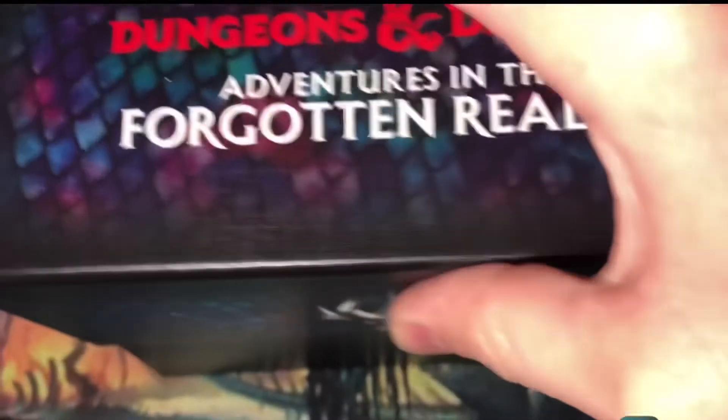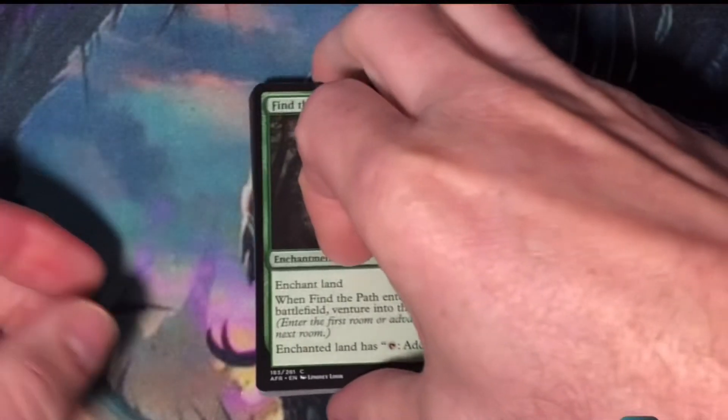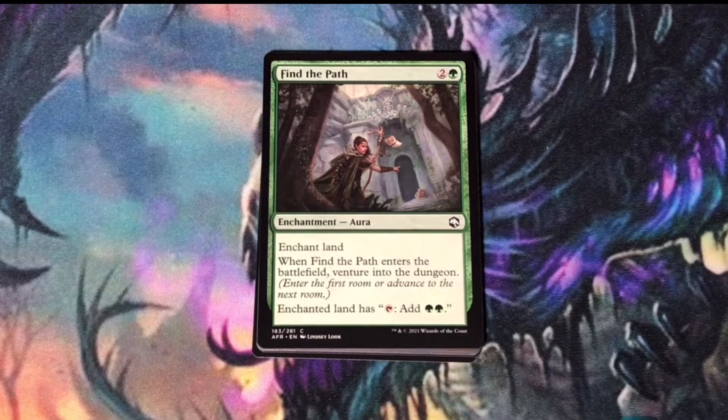Here's pack two. Find the Path. This is a card that works out pretty well in Limited, especially if you want a Mana Ramp.